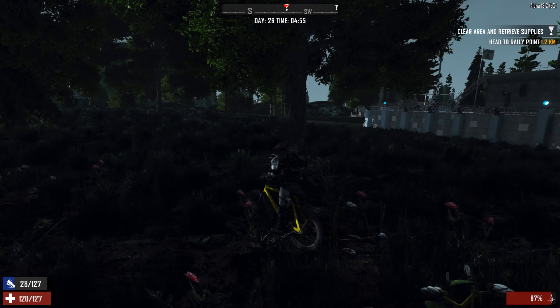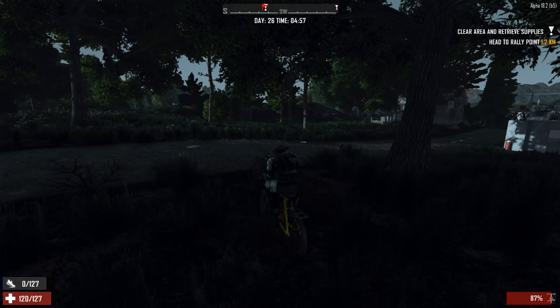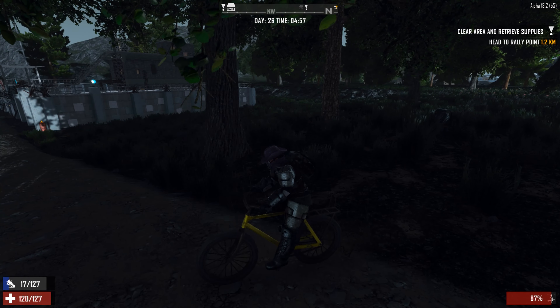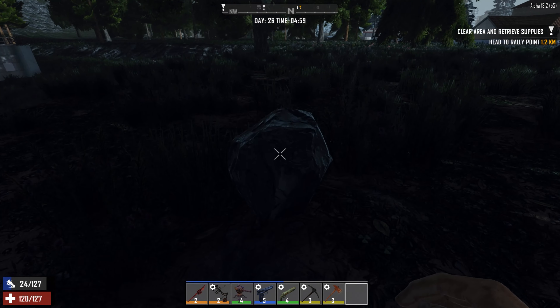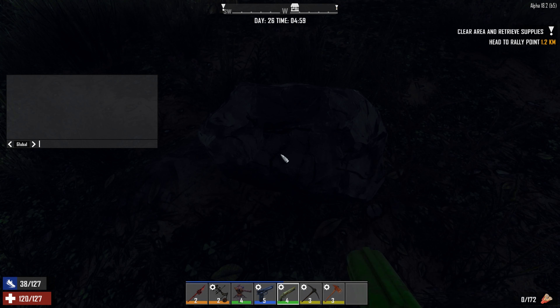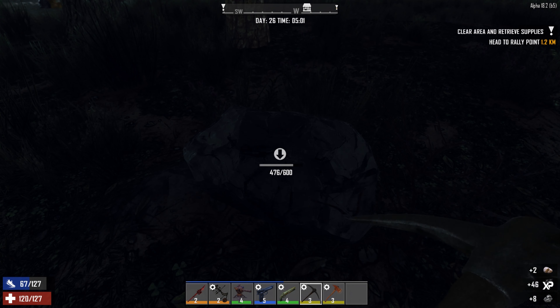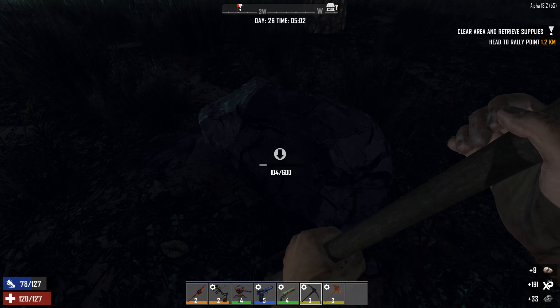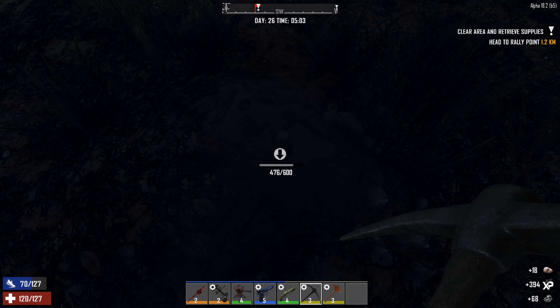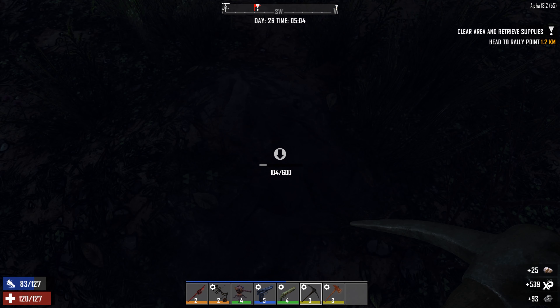We're going to go over here because we're going to kill some spiders first. They're just past her place, right over here. Oh, is that coal? It is indeed. I'm going to get a little coal, then we'll go over there and take care of the spiders. Then we're going to go to Trader Jin's, see what items she has for sale, as well as turn in a quest and pick up another quest.